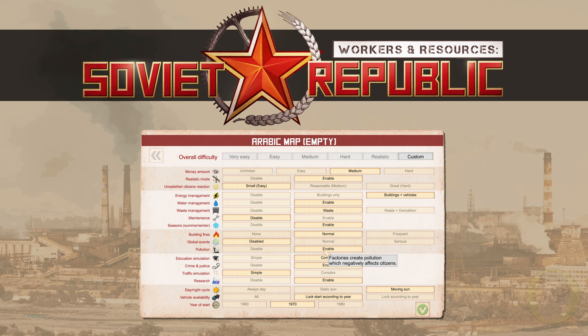Pollution I'm going to enable — you don't want to build a massive coal-fired power plant in the middle of your housing because that has a negative effect. Education simulation: simple means children automatically reach basic education and you don't need schools, and parents can work even while children are under six. Complex means you need to provide universities and schools, and parents with children under six cannot work unless you've built a kindergarten. We're going to leave that on complex.